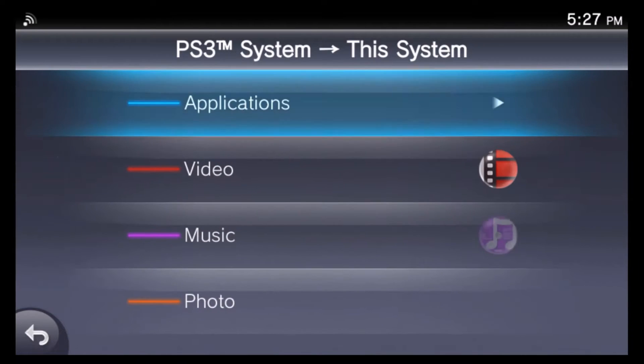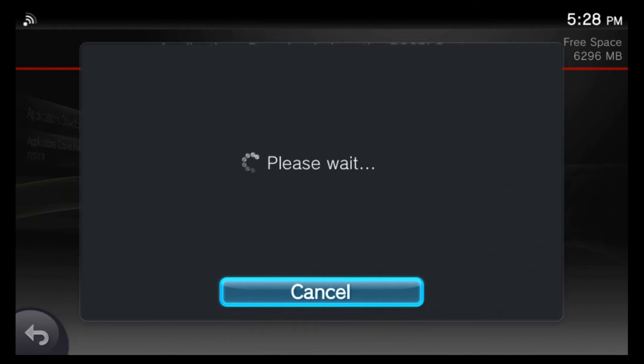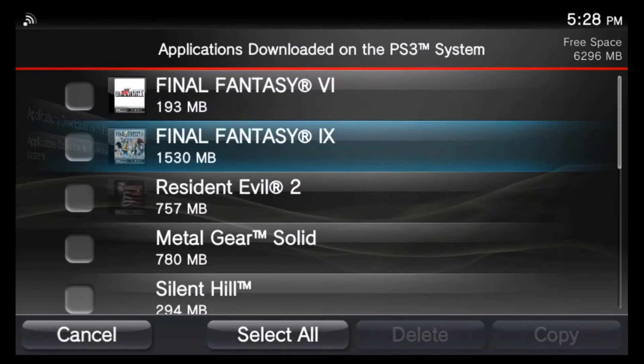Before going forward, do note that if you're in North America, you will not be able to play Silent Hill on your PS Vita or PlayStation TV unless you first download the game to a PS3 and transfer it over with Content Manager.